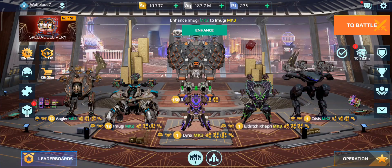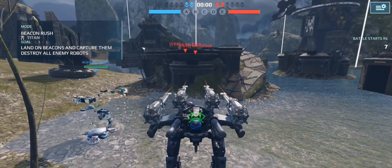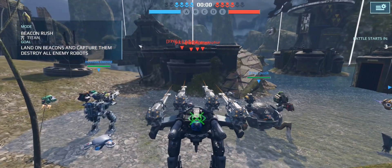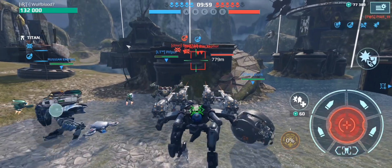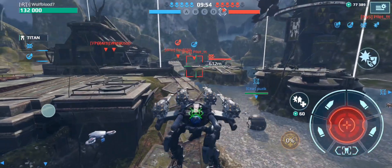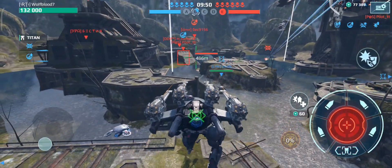Let's jump straight into the footage. Oh, Valley map — maybe this isn't the best map for the Crisis, but we'll see. I'm still getting used to this thing. Oh, look at all the stealth. Why does this thing walk like a crippled old man? It's so weird.